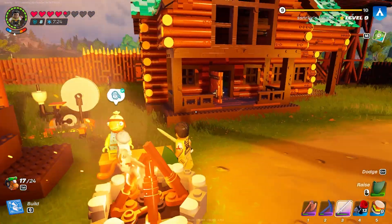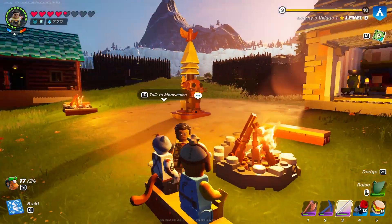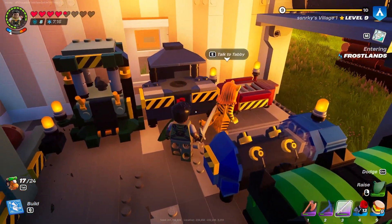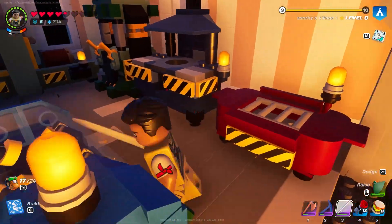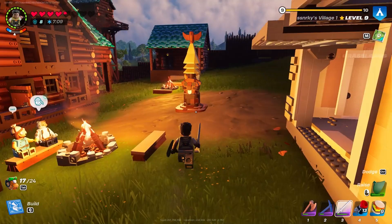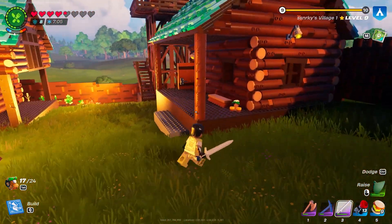Another one is this guy Fishstick — just for the sake of how he looks, he looks like a fish, as you can see, pretty cute and weird at the same time. Another one would be this girl Tabby, so Tabby is very good when it comes to cutting gems — she is in our metal smelter and cutter.